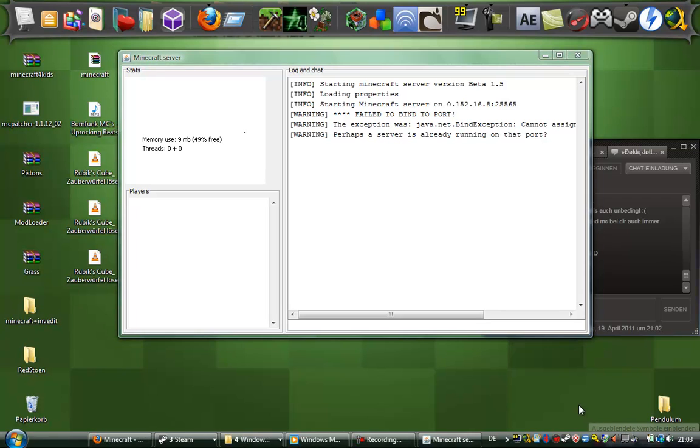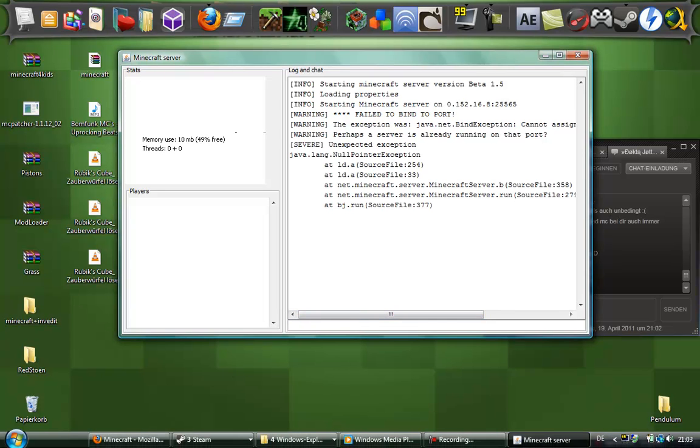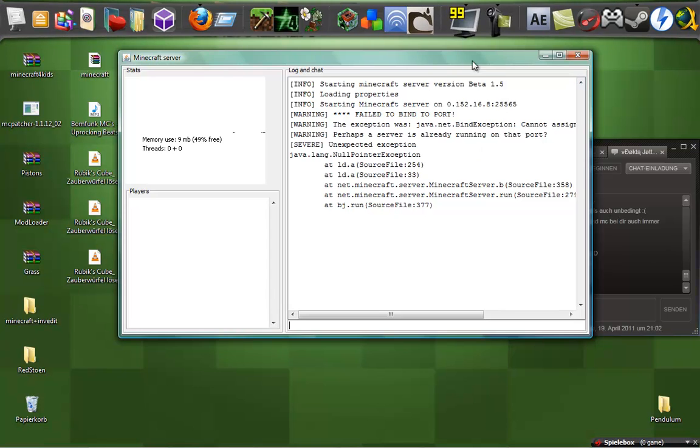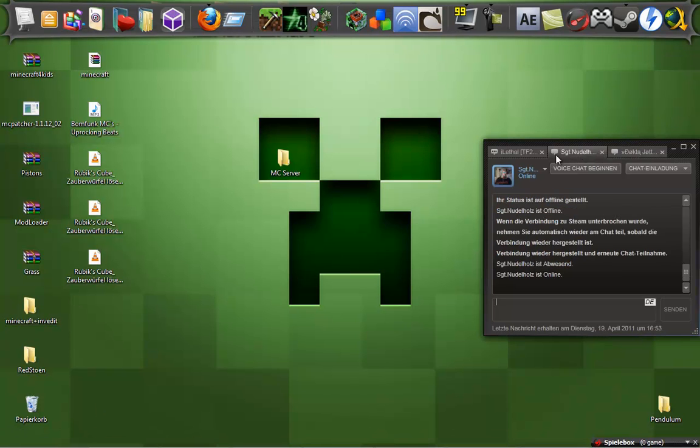Because Hamachi isn't opened up right now, I don't have an IP to show, but that's everything you need to do. That's how you make a Minecraft Hamachi beta server. I hope you like this tutorial — please rate, comment, subscribe, and watch more videos. Goodbye!